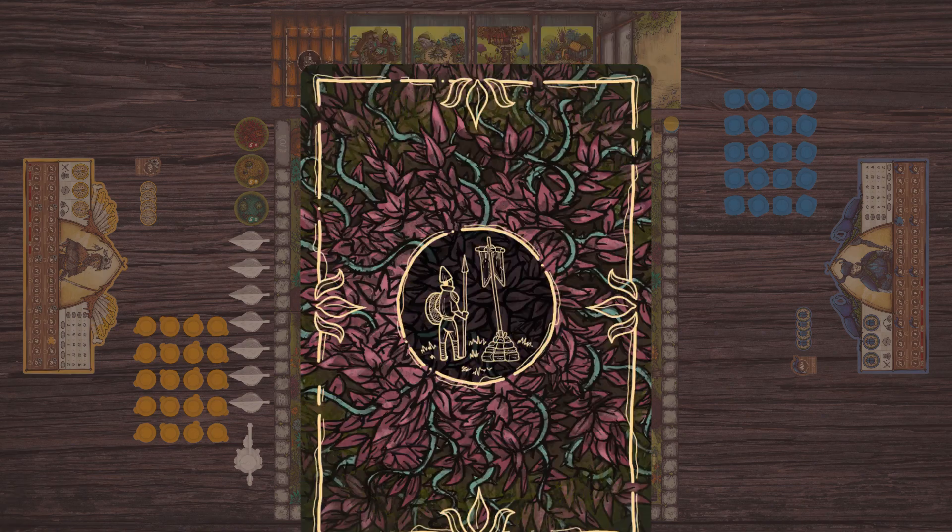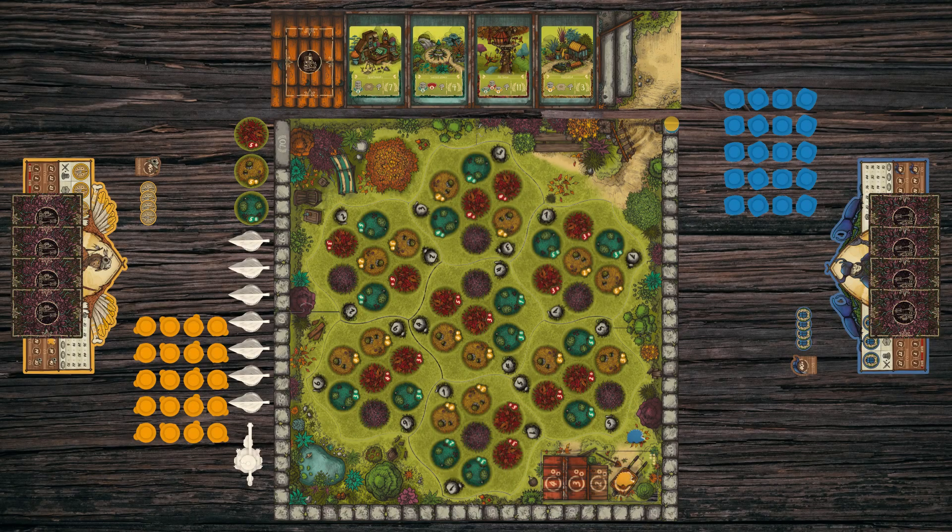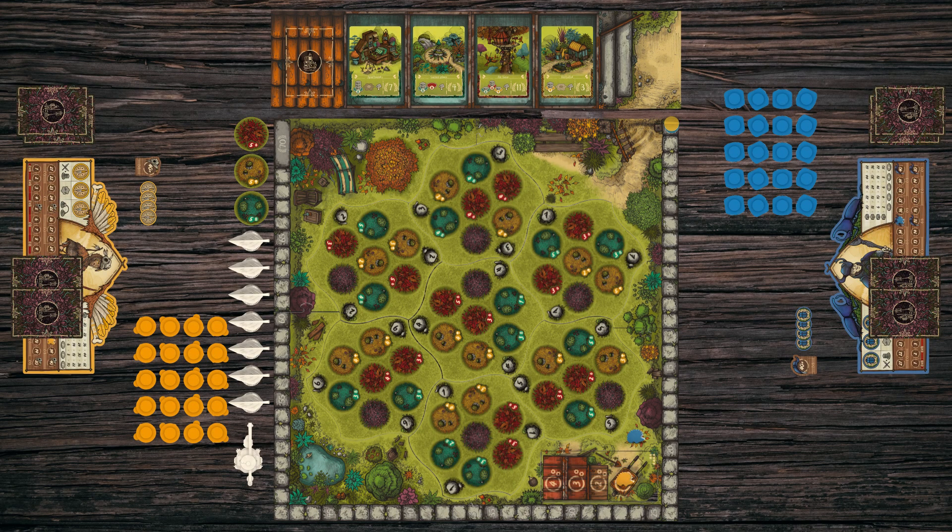Finally, the secret mission cards are shuffled, four are dealt face down to each player, who then chooses two different missions from those and discards the other two.